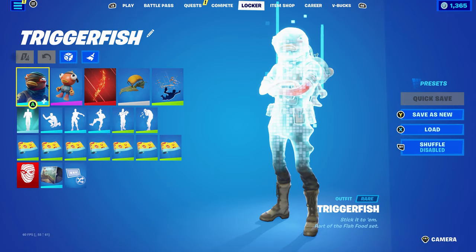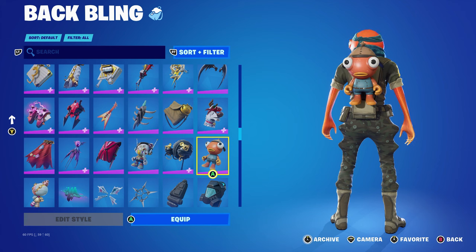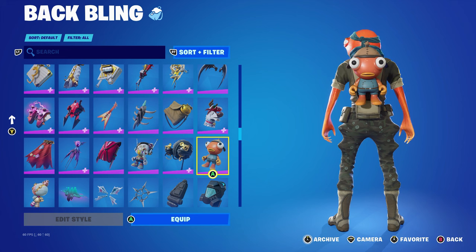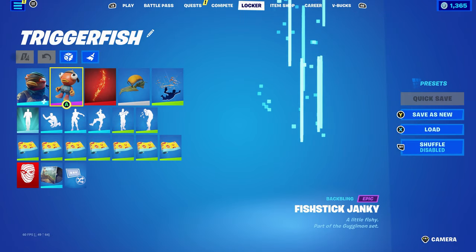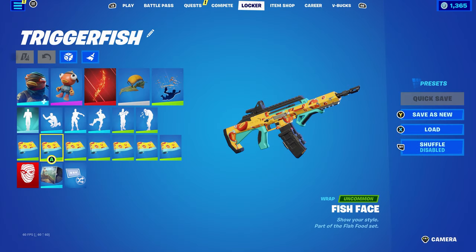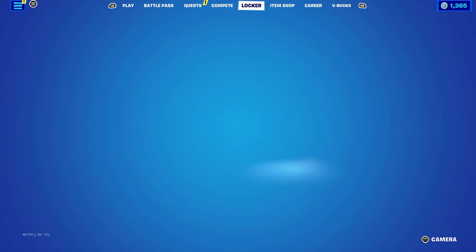For this combo I decided to use the Fish Stick Janky back bling, part of the Gaugemon set introduced in Chapter Two Season Seven's battle pass. Using it for the fish stick design — the orange goes nicely with the skin tone and the blue clothes on the Fish Stick skin go nicely with the bandana and blue scarf. The pickaxe is the Spellwork Scimitar, part of the Doctor Strange set from Chapter Three Season Two's battle pass, used for the orange. The wrap is Fish Face, an Item Shop wrap from the Fish Food set from Chapter One Season Nine, used for the blue, yellow, and orange. I've tried to use a variety of different colors: blue, orange, and yellow.